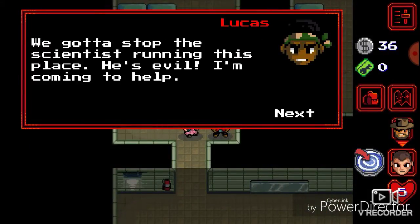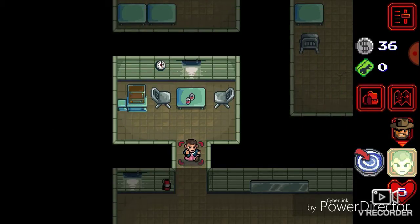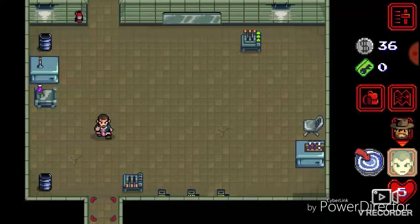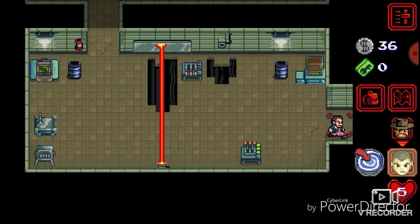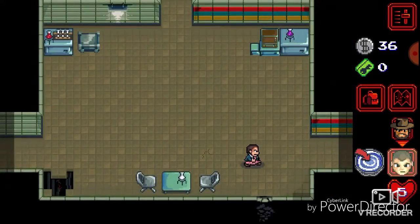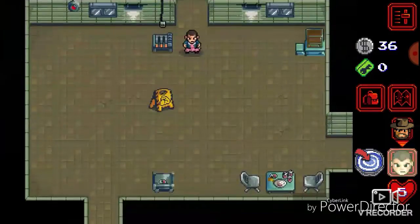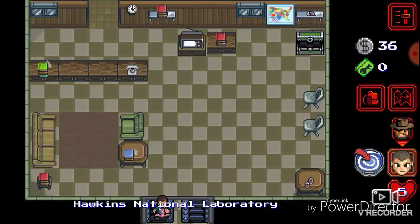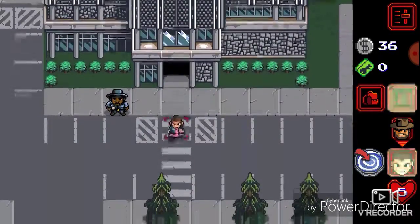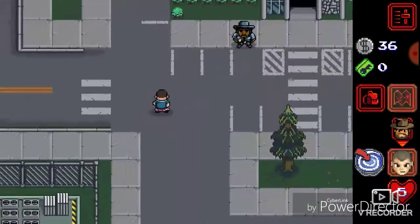What are you doing here, kid? We gotta stop that scientist running this place — he's evil. I'm coming to help. And now Eleven's face shall forever be shiny. Is that the unfinished business that you need to do, Hopper? Proud of yourself? Yes it is. What do you want? Find a donut? I shall certainly help you.